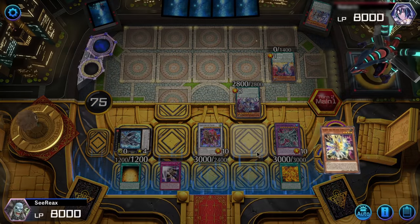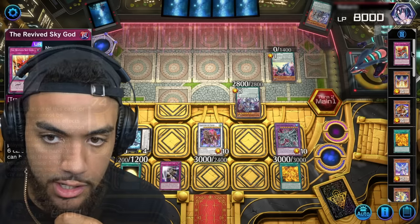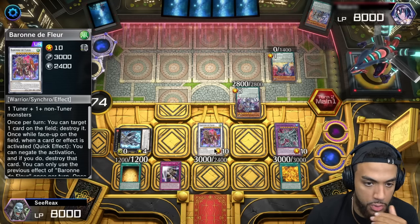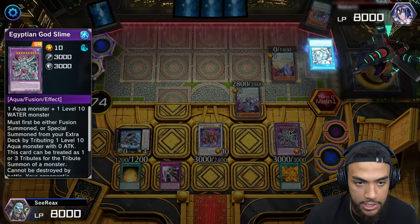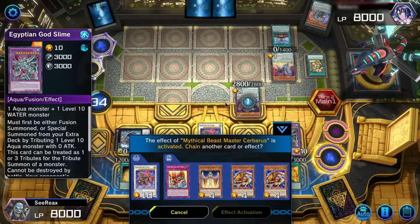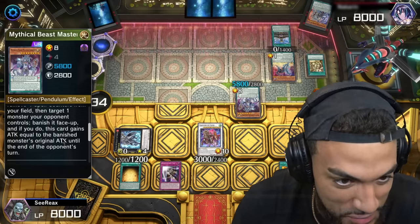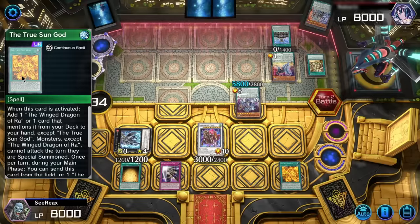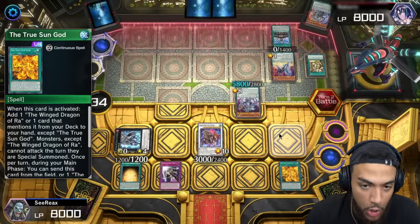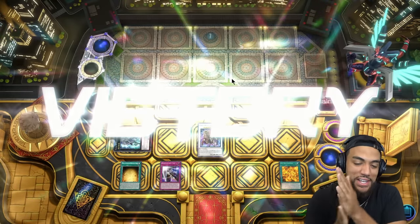I'm going to activate Kelbek's effect. We have some Shufflers in the graveyard and another Revive Sky God, which is going to net us a Monster Reborn. We still have Baron de Fleur. The True Sun God prevents any card that was special summoned from attacking the turn it was special summoned, so I'm actually okay. He can't attack anything other than Egyptian God Slime. I didn't realize the full extent of what he could do, but I'm feeling kind of good.